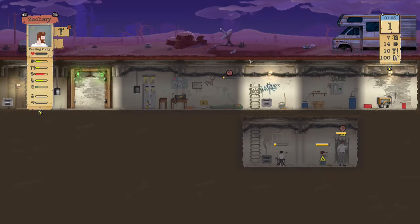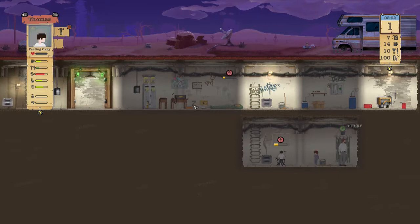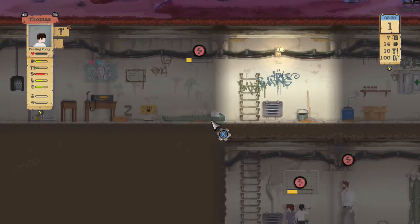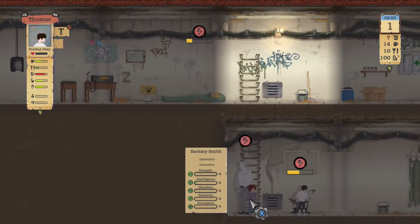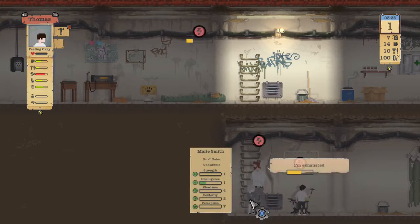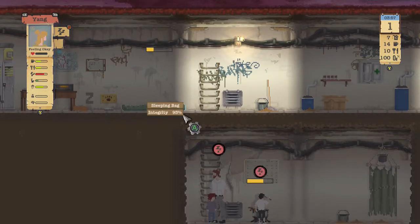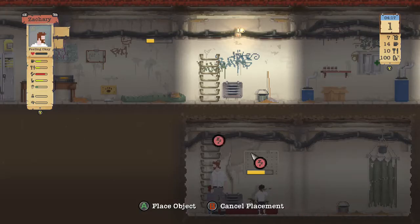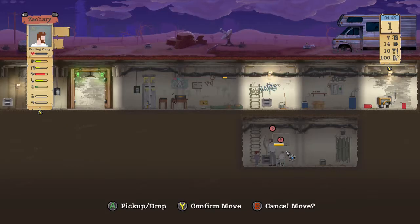We could have caught that rabbit right there if we had traps - unfortunately we do not. Everyone seems to be a light sleeper. Courageous big eater, optimistic but coward, small eater but coward, small eater unhygienic. We're just going to have to craft a second bed here and rearrange the shelter a little bit.